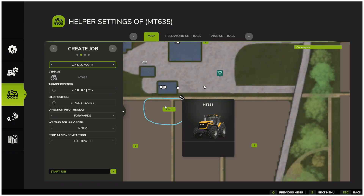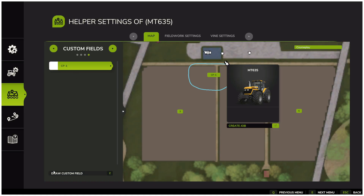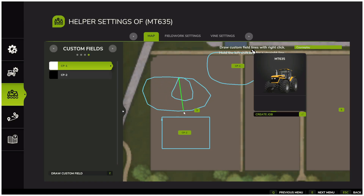When you press escape to go back, you will be asked if you want to save your changes. Another way to create a custom field is by opening the custom fields option. At the bottom, you have draw custom field. Right-click to set the starting point, then hold left shift and right-click again to create straight lines forming a rectangle. Continue placing points until you have outlined the field exactly as you want it. If you do not hold shift, you are free to draw any shape you like. Once you are finished, press Z to close and save the custom field. The system will automatically assign it a name such as CoursePlay Field 1, and the next one you create will become CoursePlay Field 2, and so on.